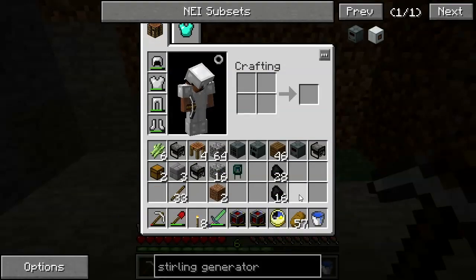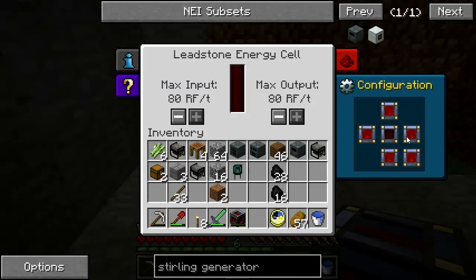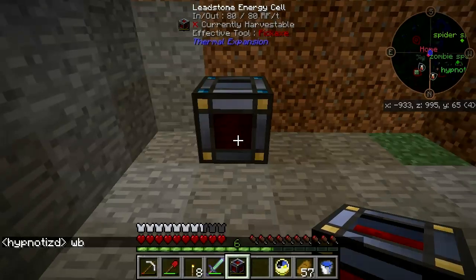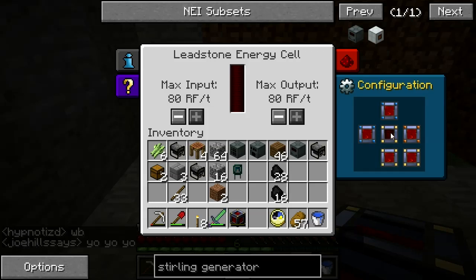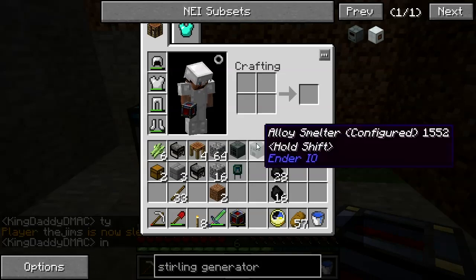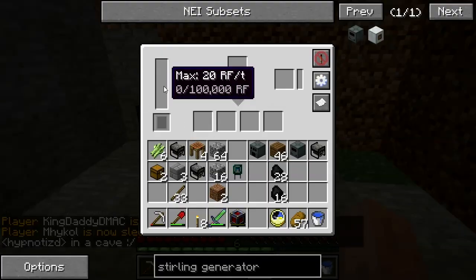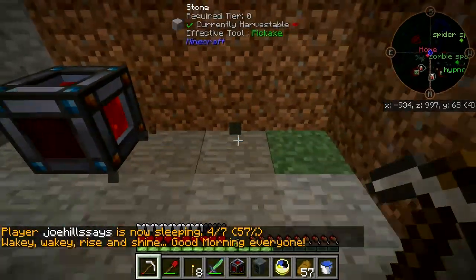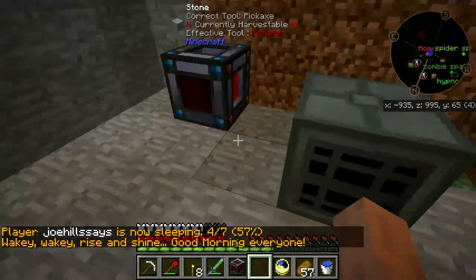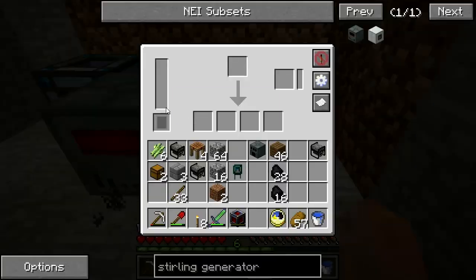I want the energy cells — pop one here, right side for output, left and top and front for input. Let's throw the Sag Mill down. Sag Mill down. Sterling generator. It's powering that up. I'll need to keep some coal in there.